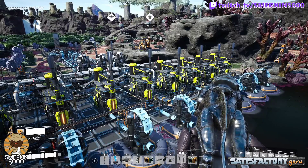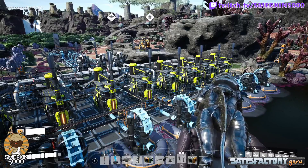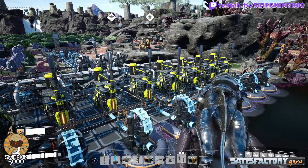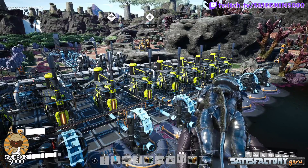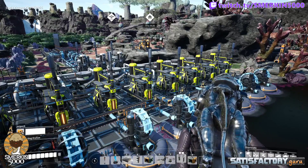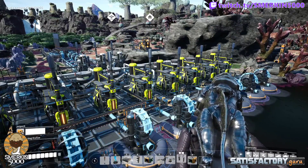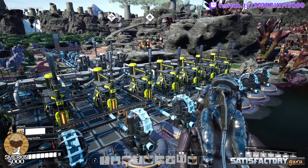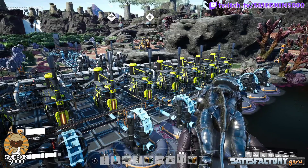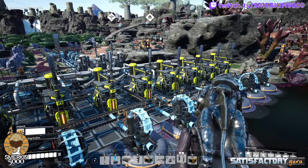Once again I've done some logistics with one-to-one ratios. The nine blenders required nine sulfuric acid refineries. I didn't need nine water extractors to feed them, however underclocking them and aligning in this way made for some very simple one-to-one logistics. I didn't need to merge water extractors together and then split them out, which adds extra pipework and logistics planning. You can see here they just run straight from one machine to the next.